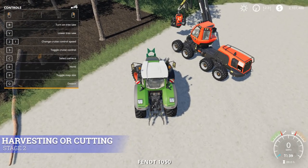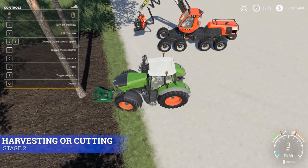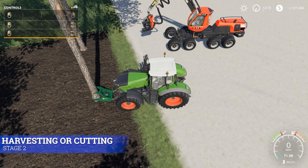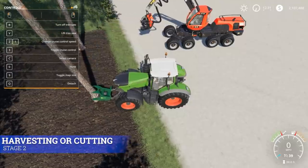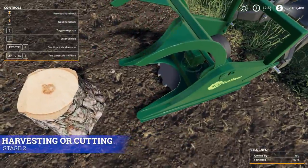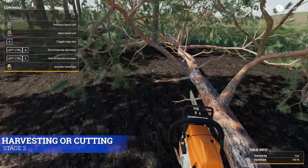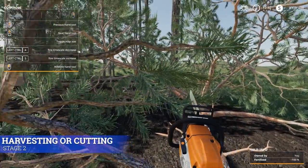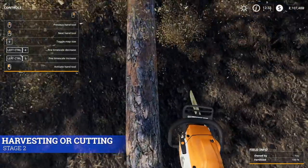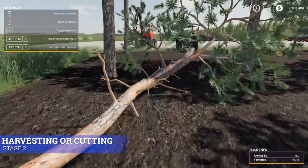Hopping into the tractor cutter: hit B to turn the saw on, then lower it down. I'm just driving into the tree — I'm not hitting any button — and it starts actively cutting and cuts it down. You're probably still going to want to use a chainsaw afterward to clean it up, since the branches make it hard to manipulate. You could cut this into smaller pieces if you wanted. So there you have it — that's another way to do it.